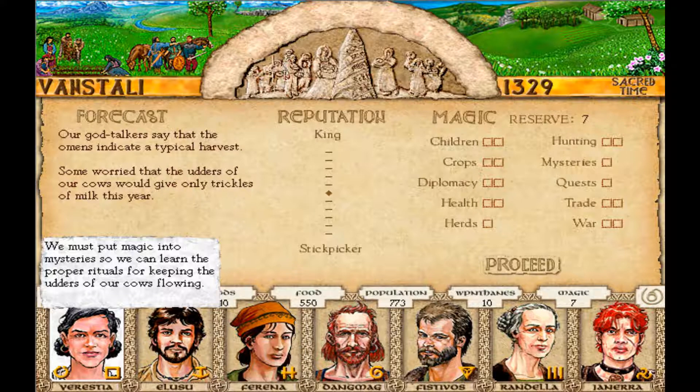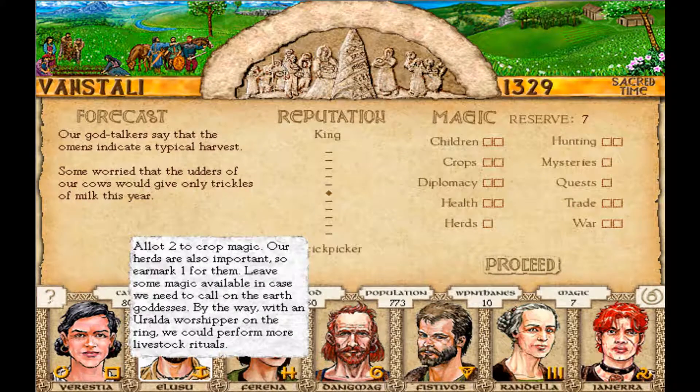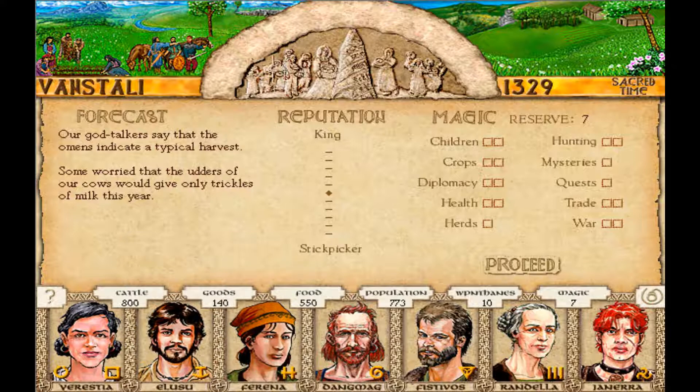We must put magic into the mysteries so we can learn the proper rituals for keeping the udders of our cows flowing! A lot to crop magic. Like I said before, if you like a very story-rich RPG strategy game, this is the game for you. But as I keep saying, get it from GOG — it's a lot cheaper and you're not missing out on all the stuff they took out.